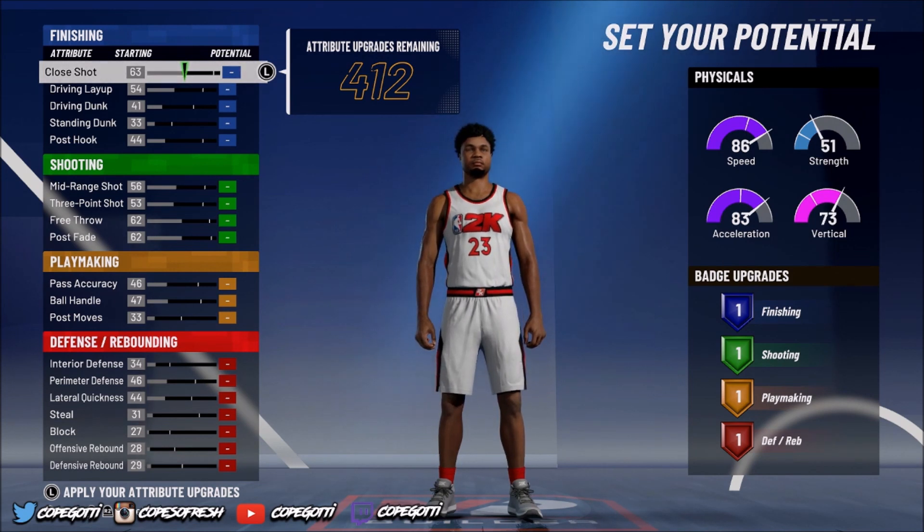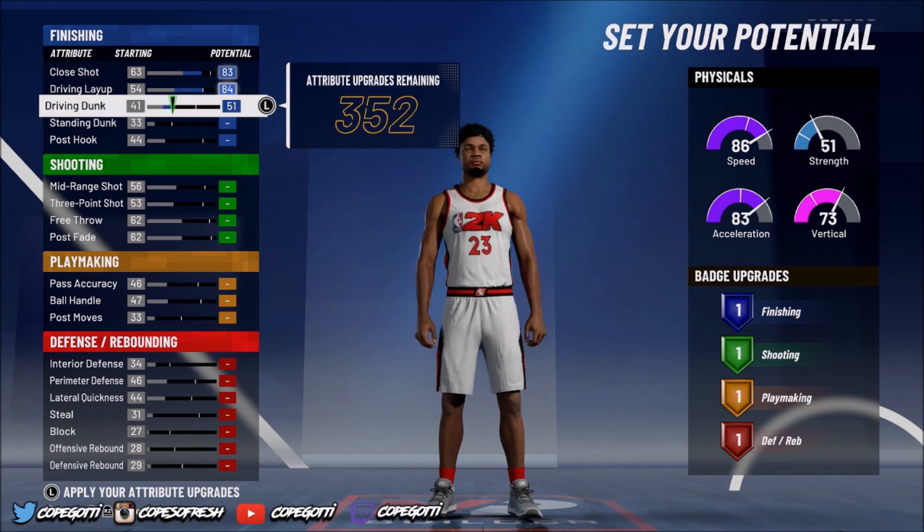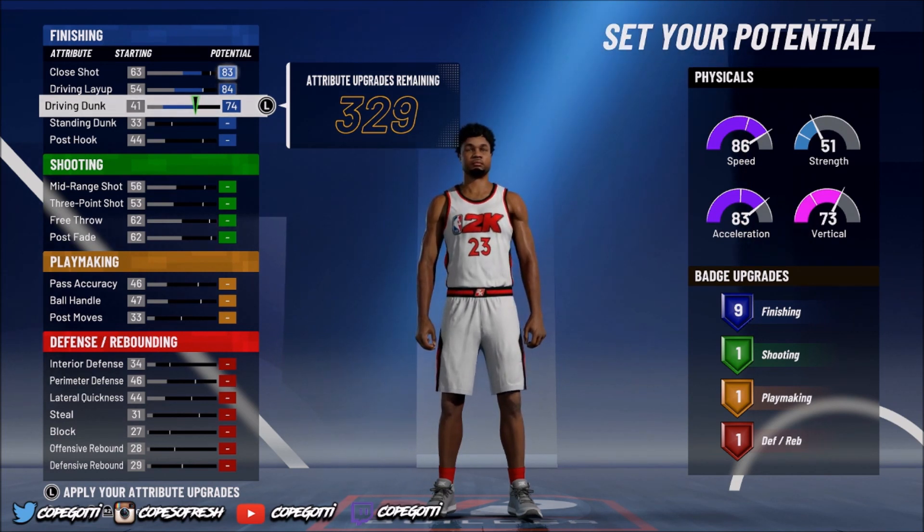The first thing we're going to do is put our close shot at 83. We're going to put our driving layup at 84. Then we're going to put our driving dunk maxed out at 74. That's going to give us nine finishing badges — enough to have three gold finishing badges.